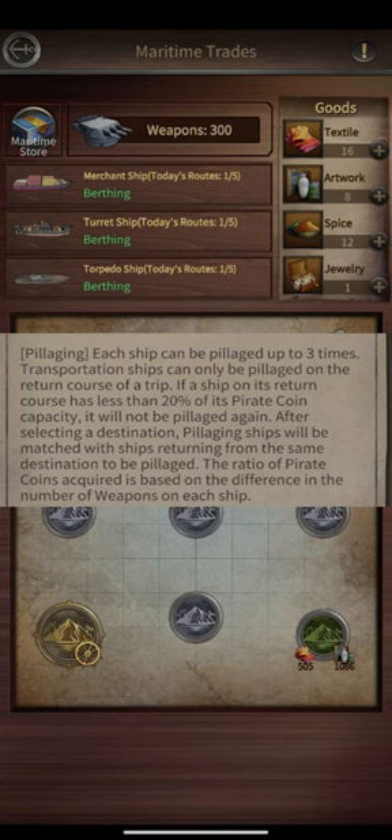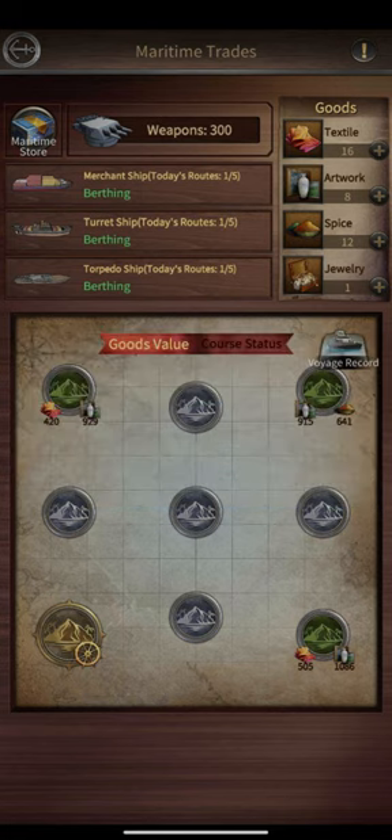Now let's talk about pillaging. Every ship can be pillaged up to three times, but if the ship already has less than 20% of its pirate coin capacity, it cannot be pillaged again.